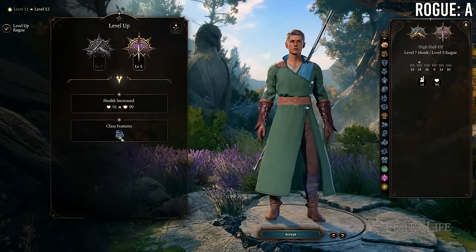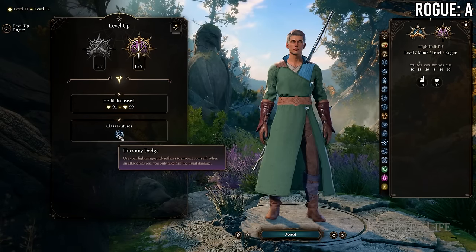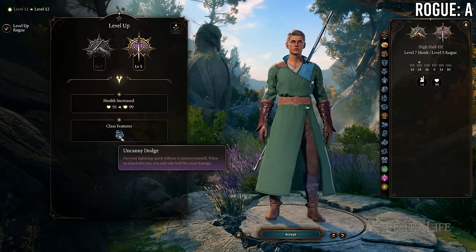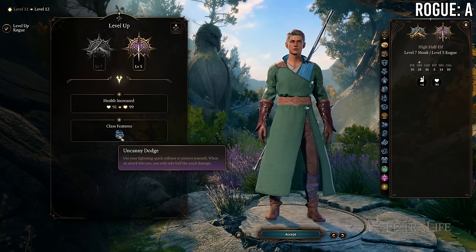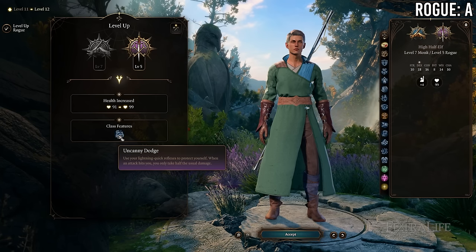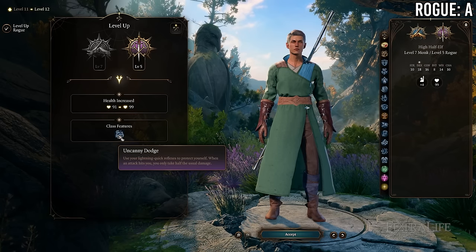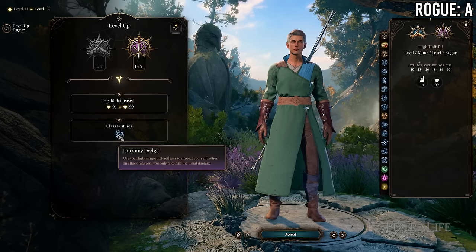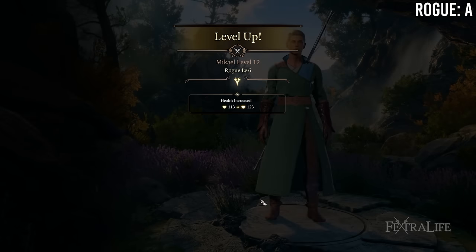At 7 Monk / 5 Rogue you gain Uncanny Dodge and more Sneak Attack damage in exchange for losing a feat. Feats aren't super necessary for Monk/Rogue multi-classing since you have a lot to do with your action and bonus action every turn. The extra Sneak Attack damage actually benefits you, Uncanny Dodge is pretty strong, and you'll likely spend most feats just increasing Dexterity anyway — so maxing that out takes only two feats. This is probably a better trade than not most of the time.